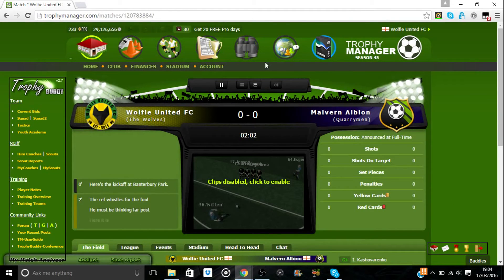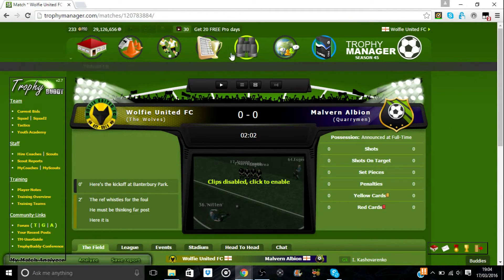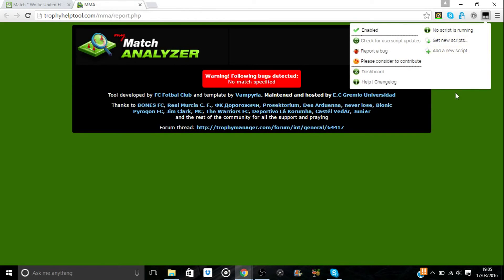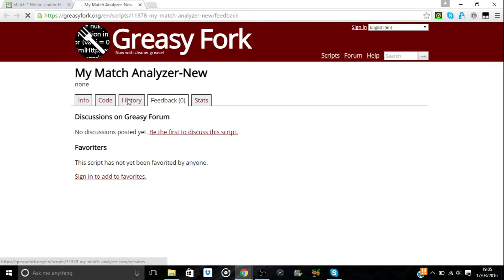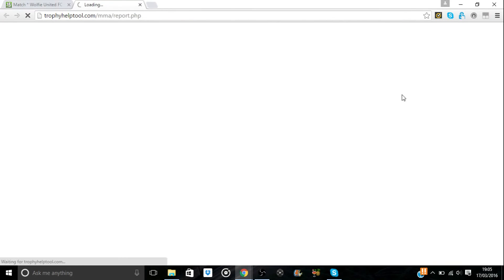We can get back onto Trophy Manager and go to a match page — our 2-1 win against Malvern Albion. If we click through, you can see there is My Match Analyzer. Fast forward to the end of the game and in the bottom left corner we have My Match Analyzer. If we click 'Analyze' it should bring up a match report, but randomly there's 'no match specified,' which I'm not sure why happens — it does occur quite a bit with mine. No script seems to be running, so nothing seems to be wrong with the installation itself.